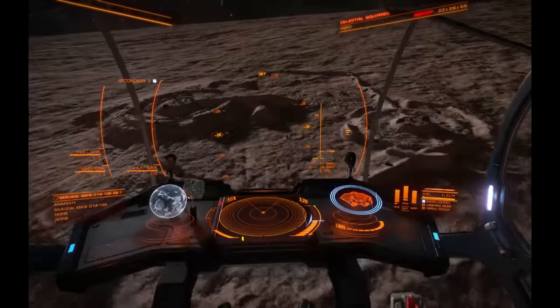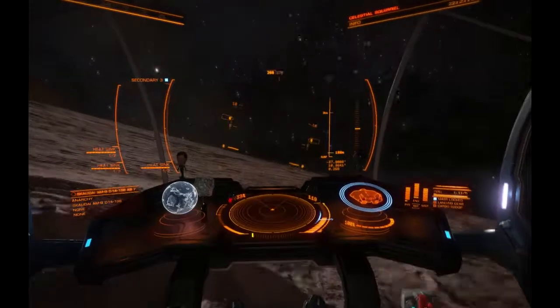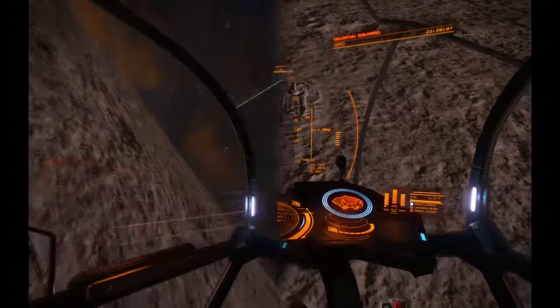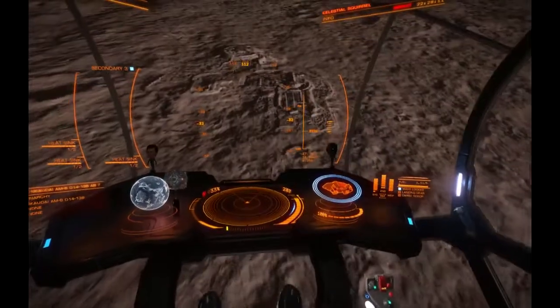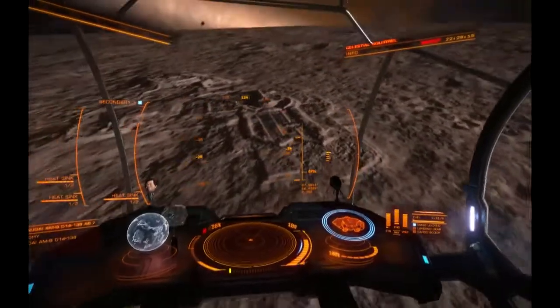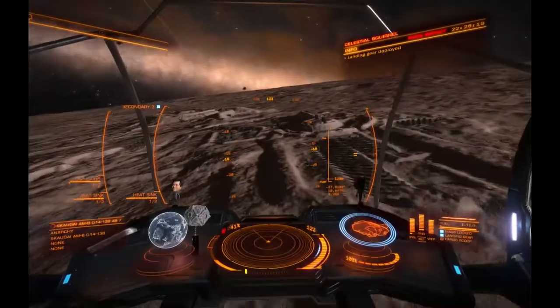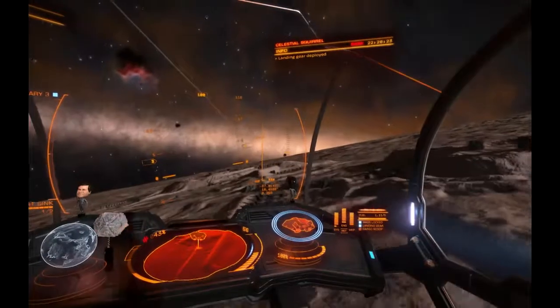If you've not seen the Guardian sites before, they're really nice to look at. Unlike the Thargoid one I shared before, it's much more deliberate and less organic in its layout. They've got the two different configurations so far that have been discovered. I'll just come in on this one here and land to get out and have a look around.